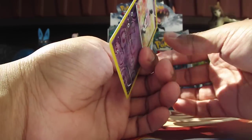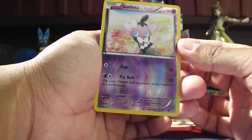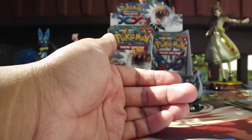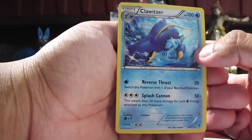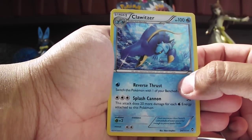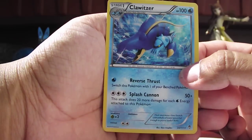Our reverse holo happens to be a Gothita. Actually, not very cool. But I do need one, so let's pray that's the only reverse holo I need. And a Kleitzer holo. Nice. Wow, I've got like three of these things. This guy just loves me. Anyways, there he is in all his holo glory.